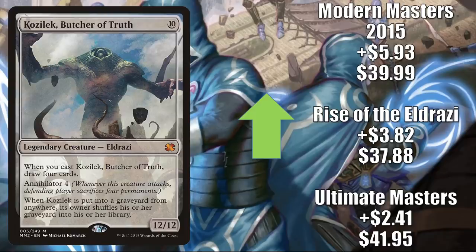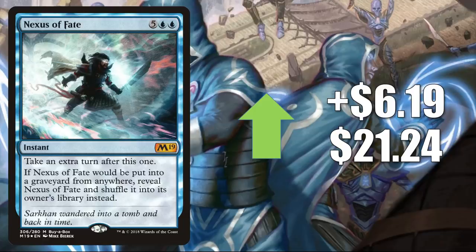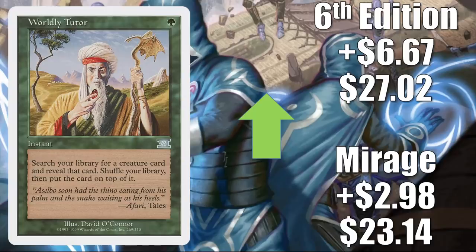Mikaeus, the Unhallowed from Ultimate Masters goes up $6.11 to $30.93 — another card seeing increased play with Fiend Artisan from Ikoria. Nexus of Fate, only found in foil, goes up $6.19 to $21.24. It sees Modern play in Simic Reclamation and more, and has seen increased Commander play with Kalamax the Stormfinder from Commander 2020. Mana Vault is a huge Commander card that also sees Vintage play — Ultimate Masters up $3.82 to $49.99, Revised up $6.46 to $39.73. Worldly Tutor: I have a feeling this one's getting reprinted sooner than later, but this week it's going up — Mirage goes up $2.98 to $23.14, 6th Edition up $6.67 to $27.02.